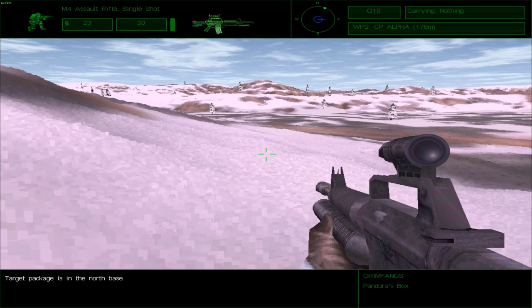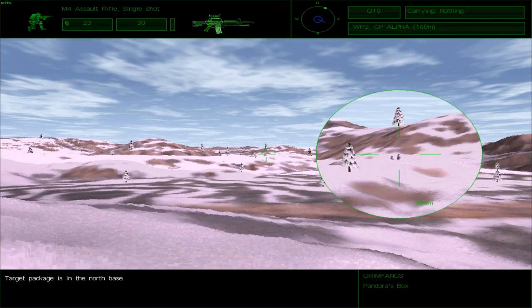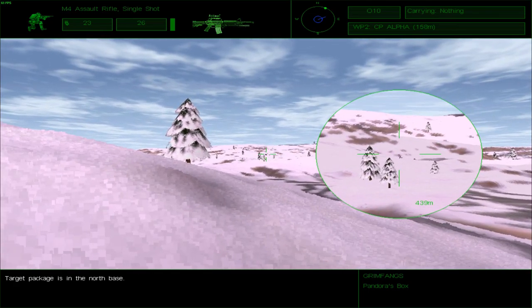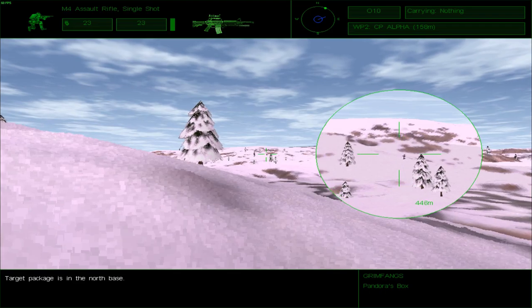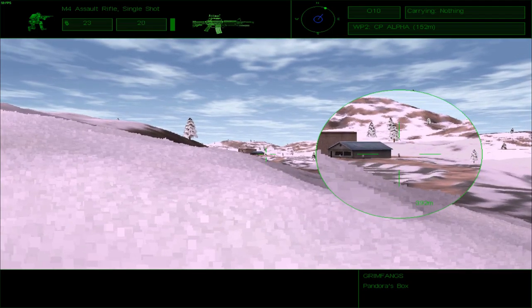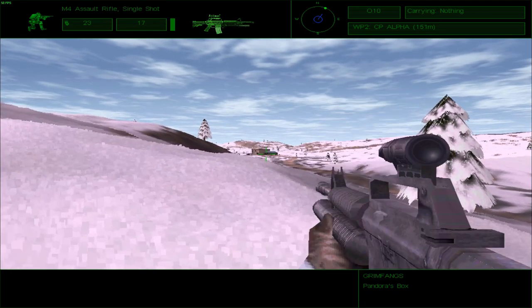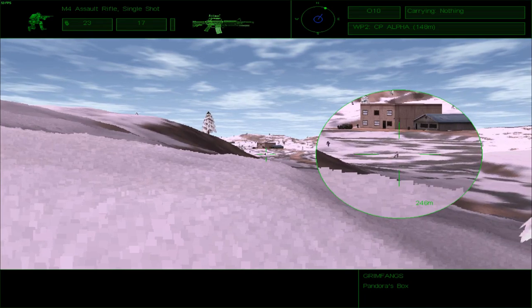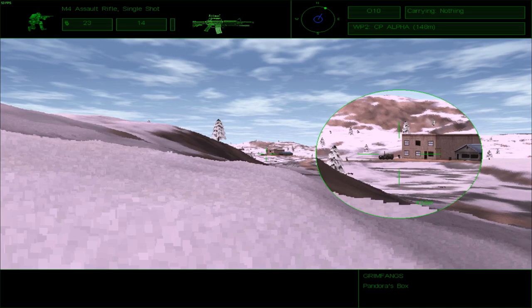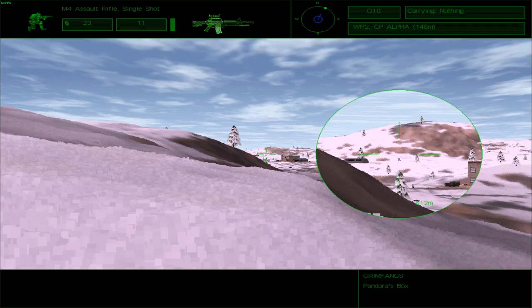Roger, King 6. We have a trace on the package — somewhere north in the base. Roger, King 6. Approach the package with caution, it may be hot. I tried playing this mission with the sniper as well, and while it was pretty amazing at taking out enemies, I missed the fact that you can lob grenades out of this machine here. I'm just gonna stick with this gun instead. This is far more bullets than the sniper Barrett .50 cal will ever have — that also helps, all that ammunition.